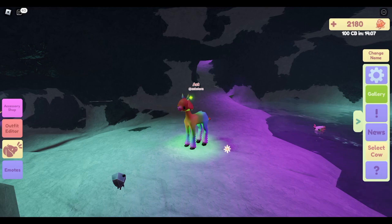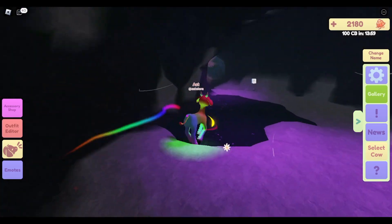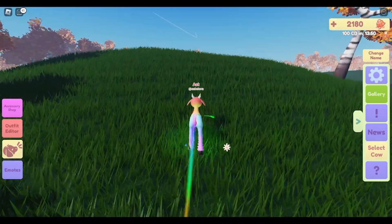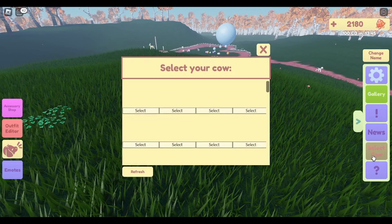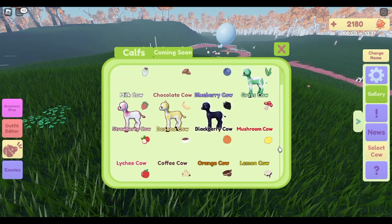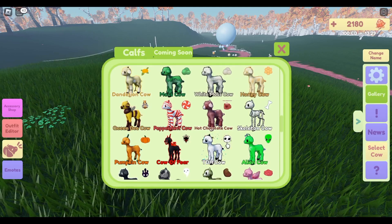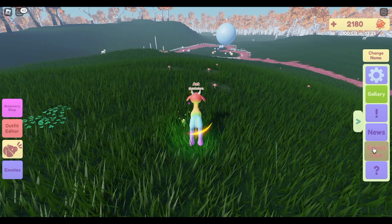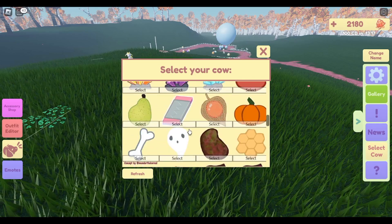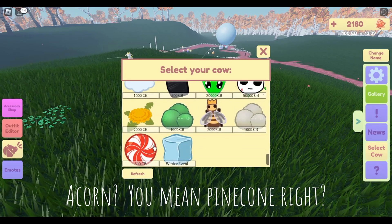So just a quick video on the Moo update — not too much, but at least we're getting updates pretty quick. I don't know that I will get popsicles because I'm trying to get the cows. I'd really like to get the tbh cow because it just looks adorable, or the alien cow, but that one's pretty hefty price-wise.